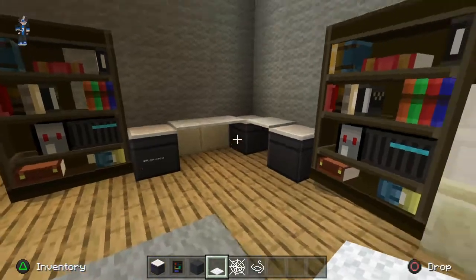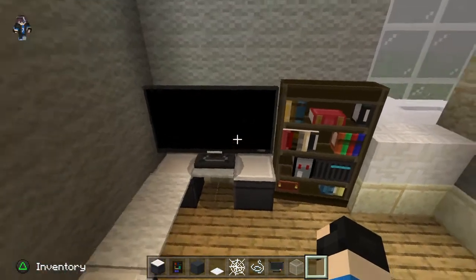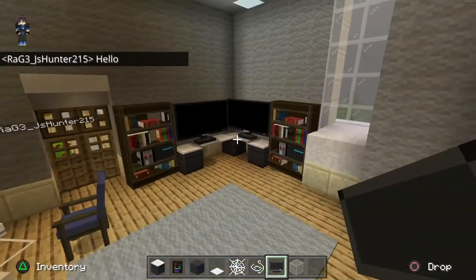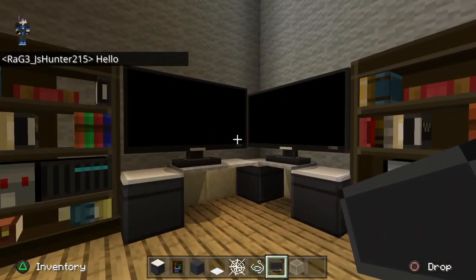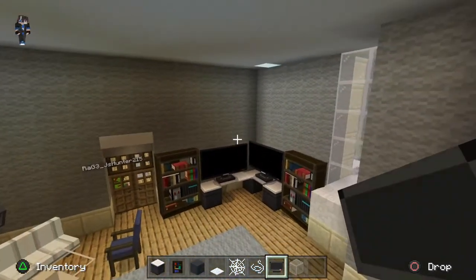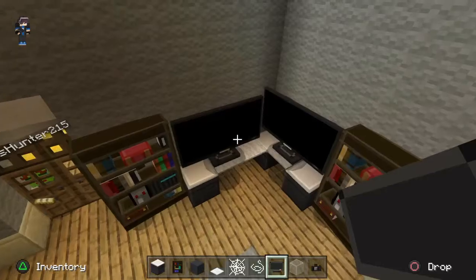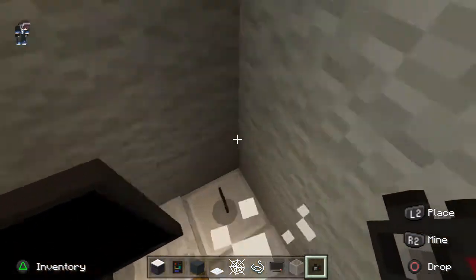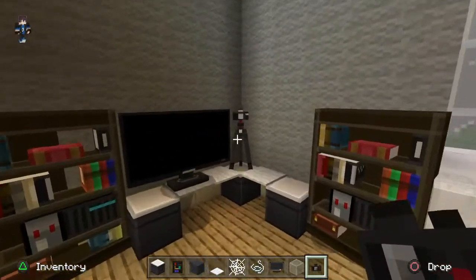Now we're going to add the monitors. Here's our first monitor - that is freaking huge but let's go with it. Next is our other monitor. We've got ourselves an ultra-wide dual gaming monitor setup which looks pretty cool. We're gonna need a place to put our webcam so let's get that out of the creative menu and experiment with placement.